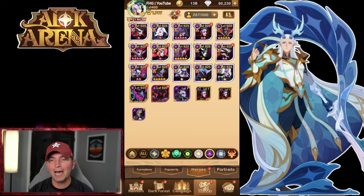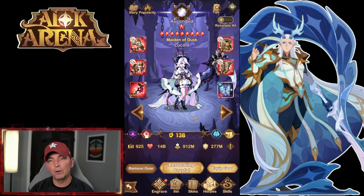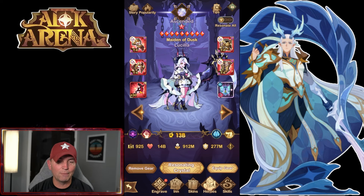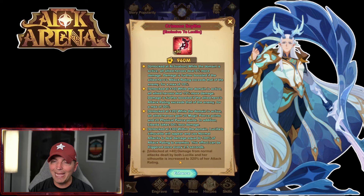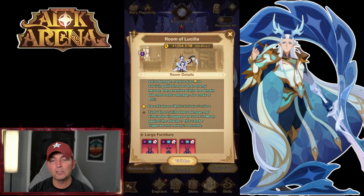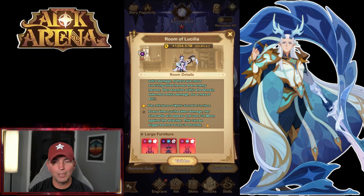Moving into the Hypogeans, next up is Lucila. Lucila and Liberda are a really big priority together. You want to build her fairly high, but you don't need the plus 40 signature item — keep her at a 30. A plus 40 shows increased damage for both Lucila and her silhouette, but she doesn't do a lot of damage even at plus 40. Her utility is the ability to survive through multiple deaths, which is huge. Nine of nine furniture is awesome — every time she takes damage, her silhouette appears and uses Full Moon against the attacker.